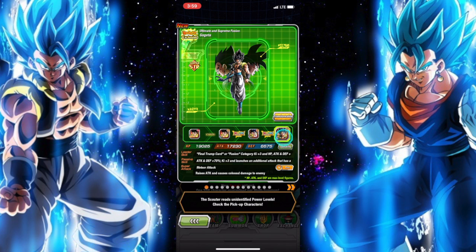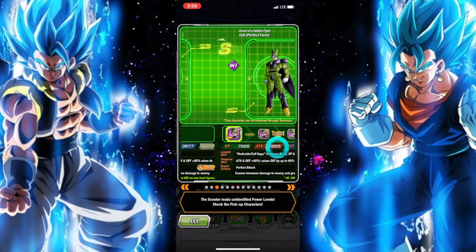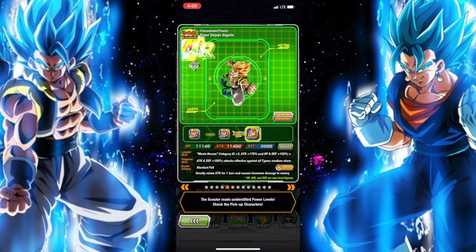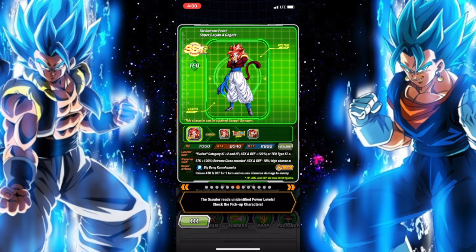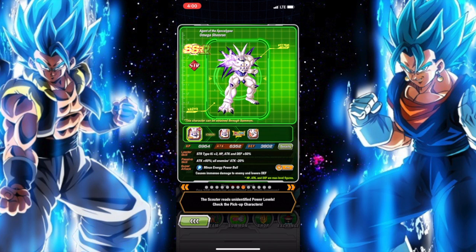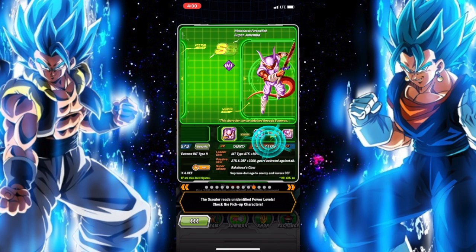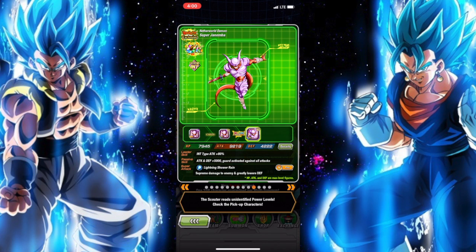Going through the units I need on the Gogeta banner: obviously Gogeta, Bardock, and Ginyu. I need Cell — two more dupes for him. I don't have any dupes for Broly or this Gogeta. I would like this Omega Shenron, and I need two more dupes for Janemba.